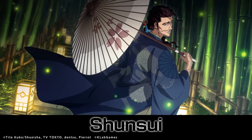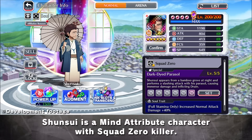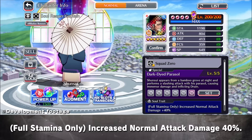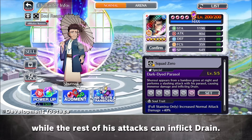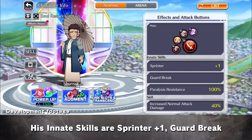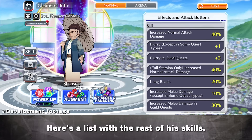And that wraps it up for Ichigo. And now for Shunsui. Shunsui is a Mind Attribute character with Squad Zero Killer. His Soul Trait can be strengthened to Full Stamina Only, increasing normal attack damage 40%. He is a melee normal attack type character whose second strong attack provides a boost, while the rest of his attacks can inflict strain. His innate skills are Sprinter Plus 1, Guard Break, and Paralysis Resistance 100%.